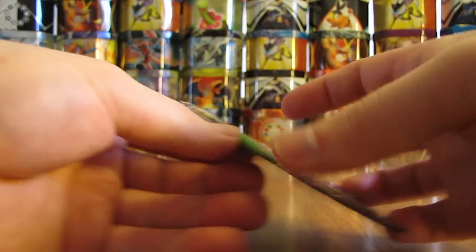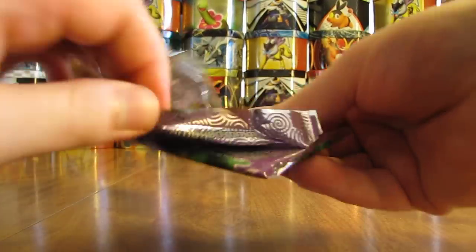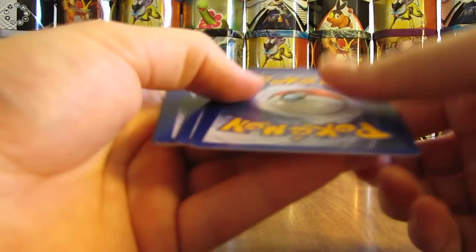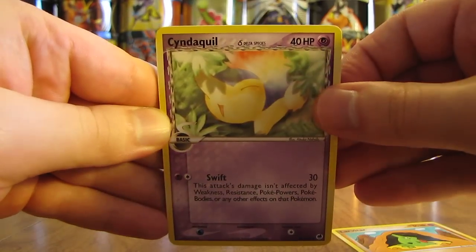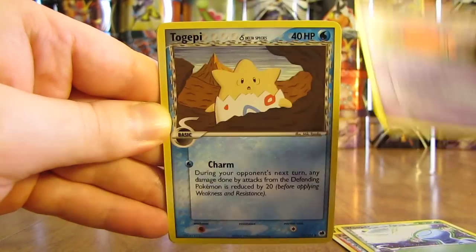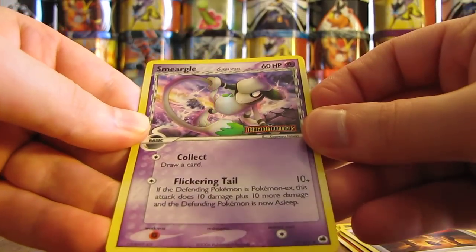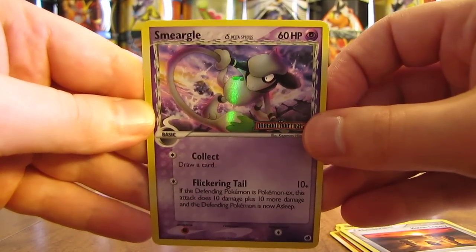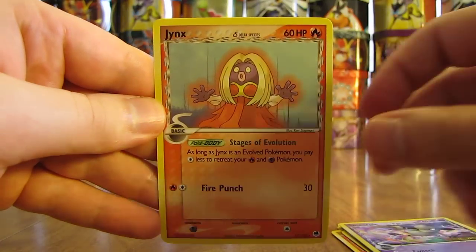On to the last pack, and potentially the greatest pack in this tin opening. Let's pull out one of the Gold Star cards from this set. Pack starts off with a Larvitar, followed by Cyndaquil, there's Phanpy, Wooper, Trapinch, Togepi. Reverse Hollo of a Smeargle — and that is an Uncommon. Thought it was a Rare at first. And the final card in this tin opening is a Jynx Non-Holo Rare.